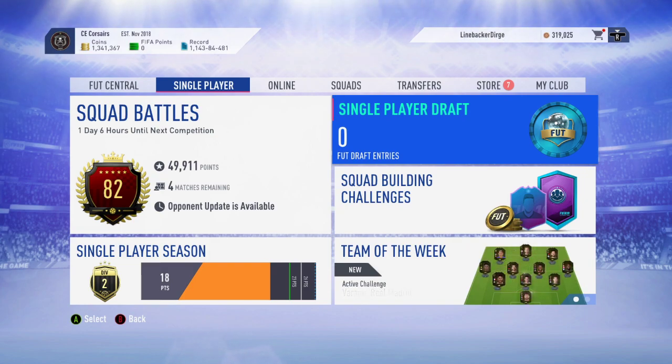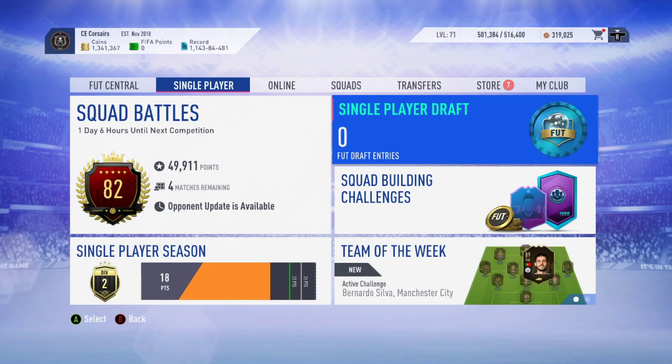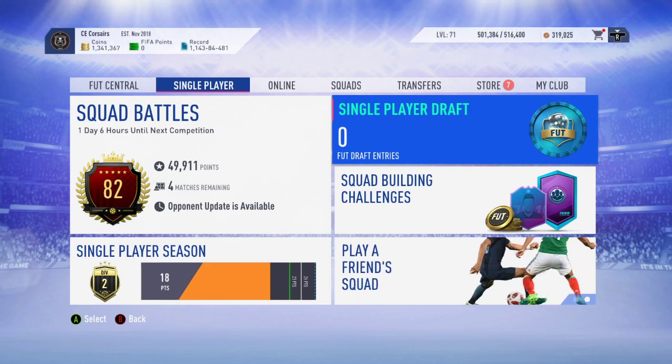It's giving you a Rare Player, and I sort of feel like the Rare Player is the player you would have got the Loan of, and therefore there's a higher chance of getting a better player. I've done four of these and we got two boards — we got Wijnaldum and Mandanda. Mandanda isn't great, but Wijnaldum is worth 4K.